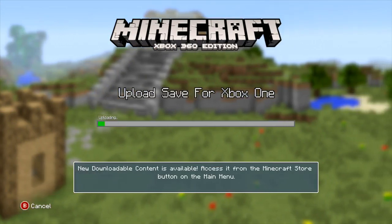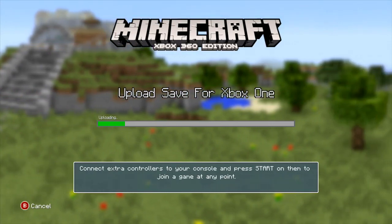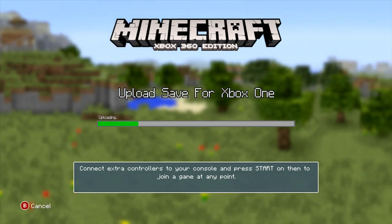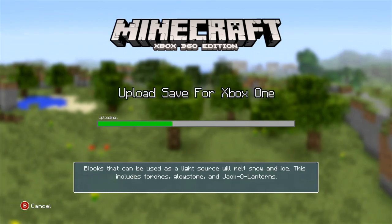This is going to take a little bit of time, not too much time. Don't turn off your Xbox, don't hit cancel, don't do anything drastic — just let it do its thing. Once this is done, I'm going to take you over to the Xbox One and show you how to retrieve the save, and then we'll be done.